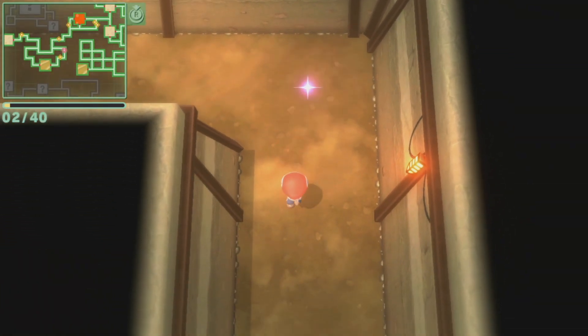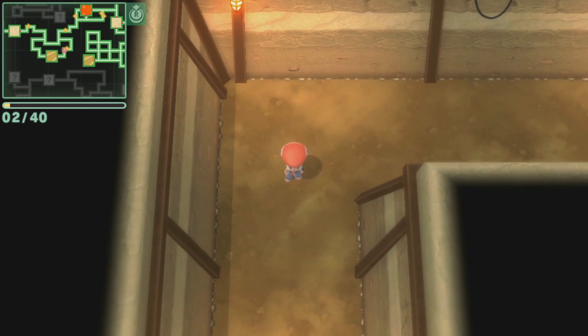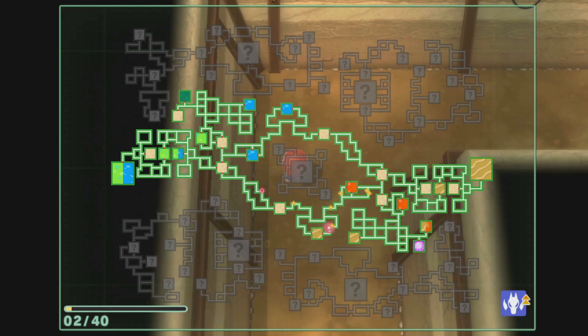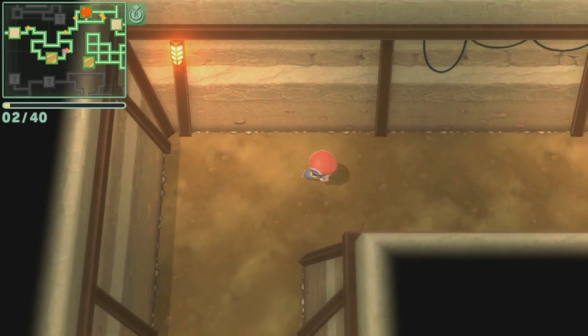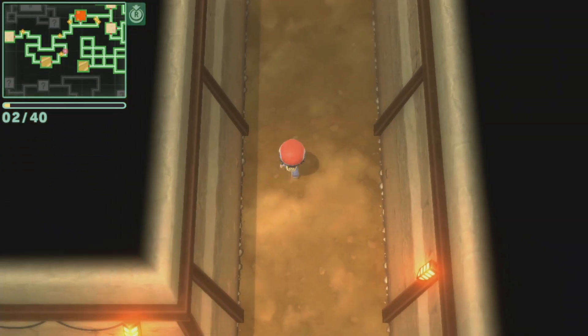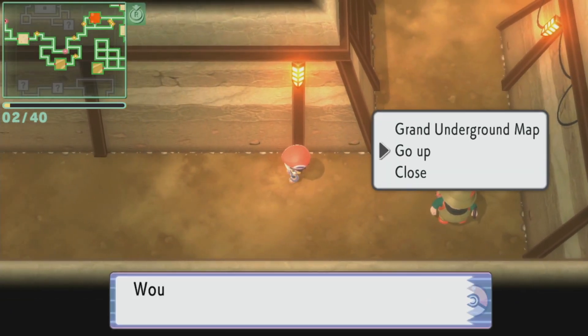Just do that over and over, rotating through different areas, and you'll find Spiritomb — but it will take a while. It's not until post-game that you get more areas filled with different people. If you want Spiritomb for your team during the main game, you'll have to do this the hard way. If not, I'd suggest waiting until post-game when you have more access to different spaces. For context, I've only beaten the second gym, so the area is pretty restricted right now.